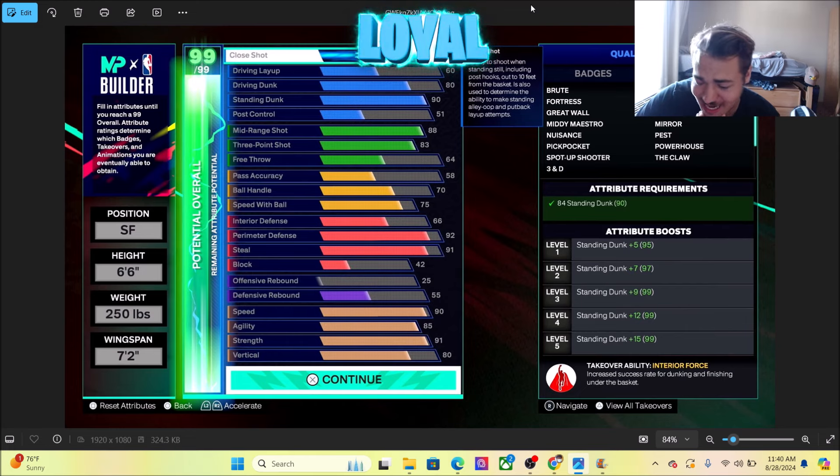Oh my god dude, this build is insane. It's a 6'6", 283 level scoring threat, max weight and wingspan, 90 speed, 85 agility and 91 strength — gets Hall of Fame Immovable Enforcer and a 90 standing dunk. This build right here is going to be insane for the lockdown people. This is one of the best lockdown builds I have seen so far.